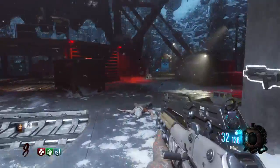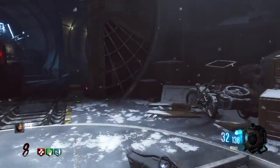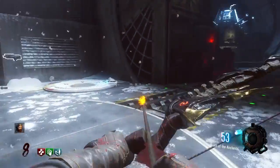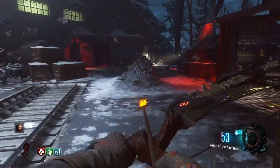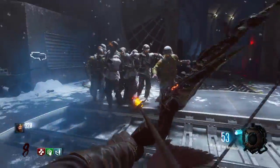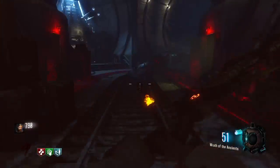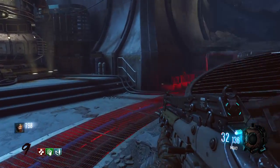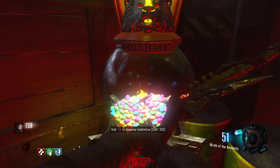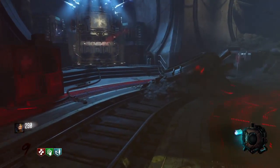The bad thing about the regular Ray Gun is the splash damage — if you have PhD you're a boss, but you do not have PhD in this game so you'll most likely die from the Ray Gun. So just train these zombies real quick. I'm gonna go quick scope and get a wonder weapon — let's see what I get.